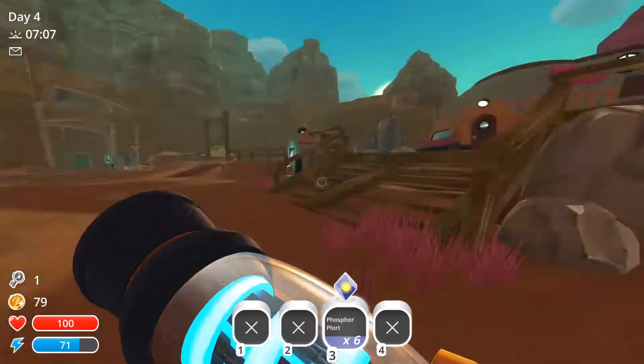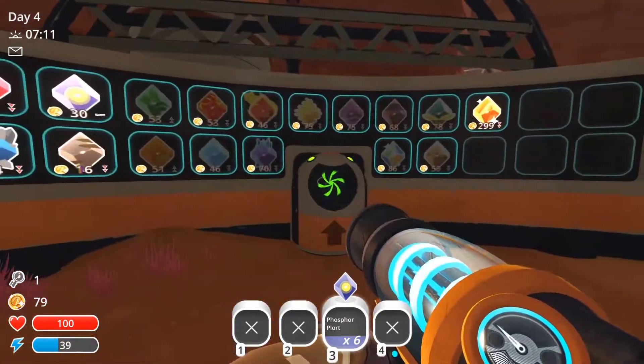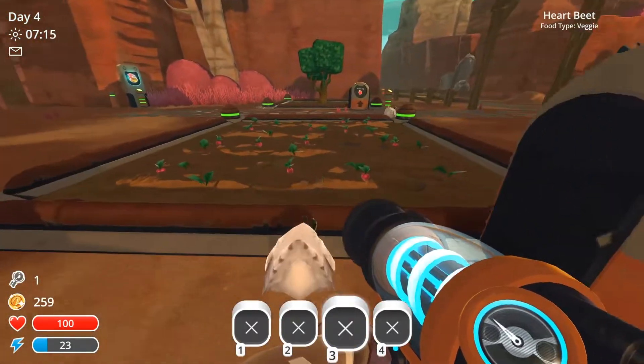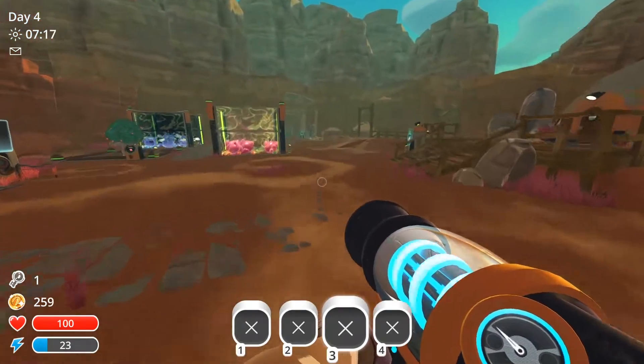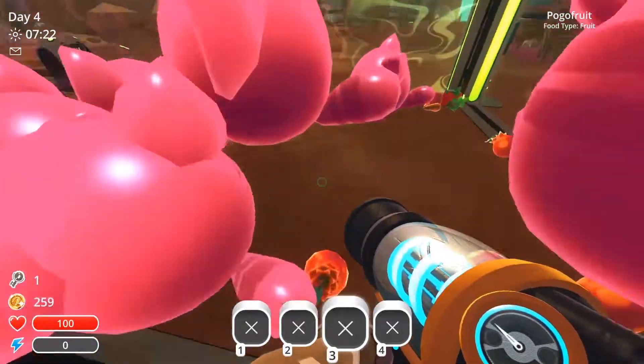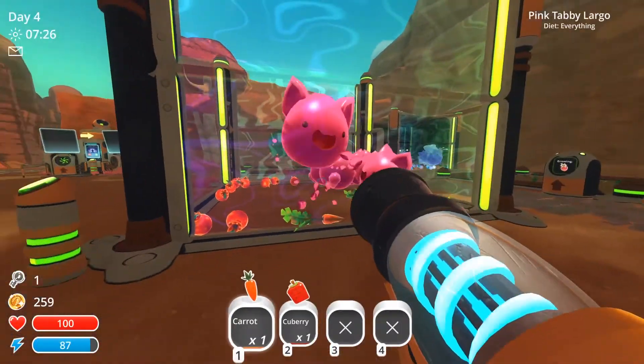Let's go and sell more of these phosphor plorts if we can. Has it gone down? No, it's the same. 250 — we can build another farm if we please, which I kind of do want to. I want to keep getting food. Did we put a cube berry in here? We did. Let's get another cube berry planted.